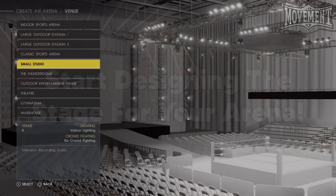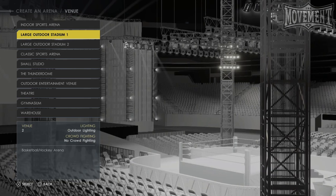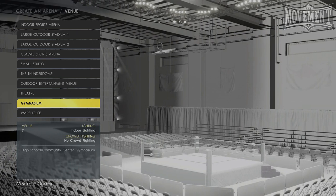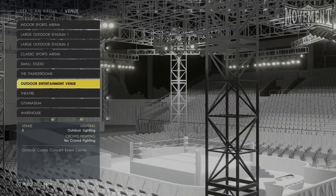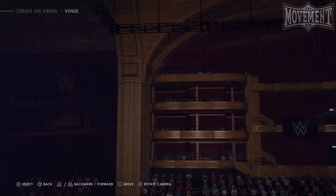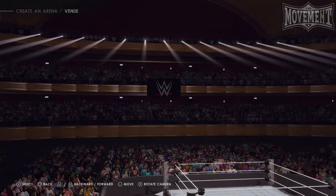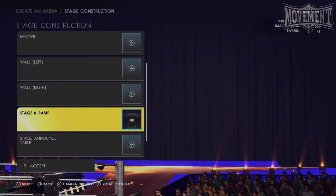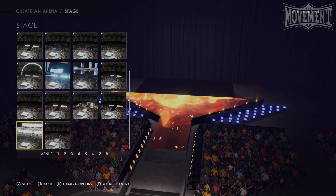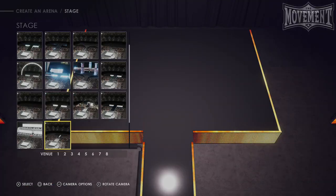Before we begin making the logos, I would recommend you start building the stage for your arena. You'll first select the venue that your arena is going to be located in. There are more options than ever before in WWE 2k22, with a grand total of 10, so I'd recommend switching these up whenever you make a different arena, show, or pay-per-view so that each of your shows has a unique feeling to them. I'm going to go with one of the most original looking ones in the game — the theater modeled after the Hammerstein Ballroom that we shouted out earlier.